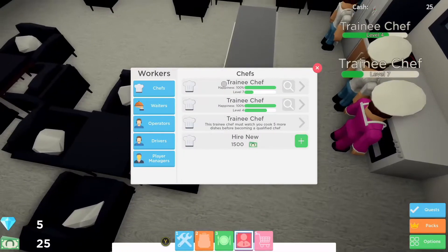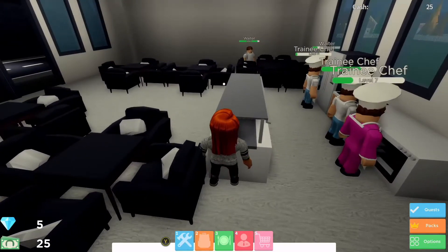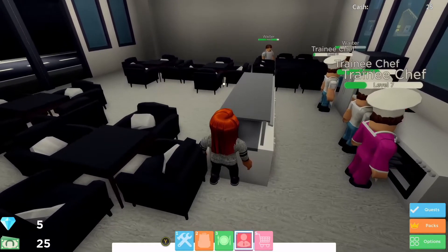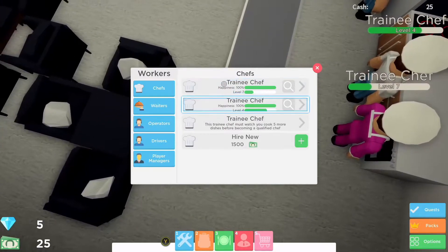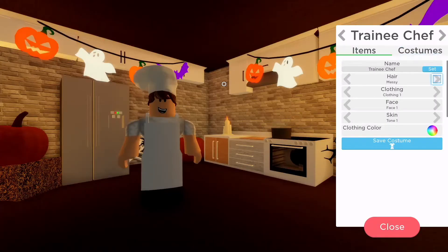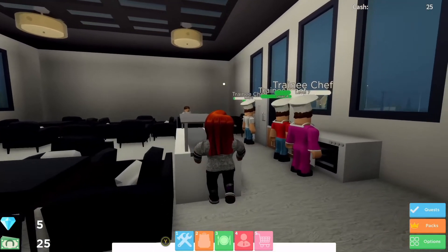It's not quite the end of the day so we may do some customization of our workers' outfits. Go to option four at the bottom and select the member of staff you'd like to customize. I've already customized one of the chefs in that fetching pink outfit. Let's do our level four chef — our level seven chef has already been customized. Click on customize — oh lovely, Halloween decorations, it's currently the month of October, that'll be why. We'll go for the salmon color for this chef.